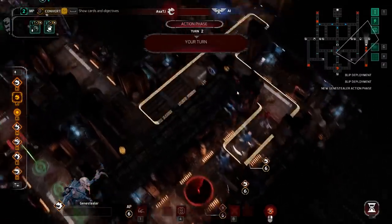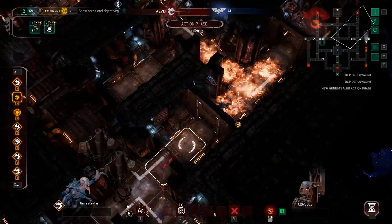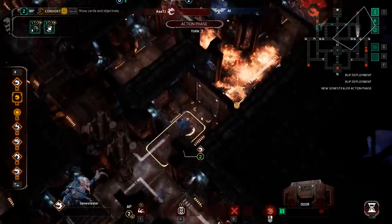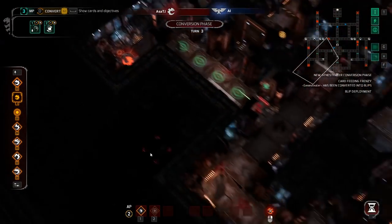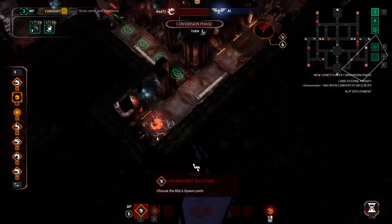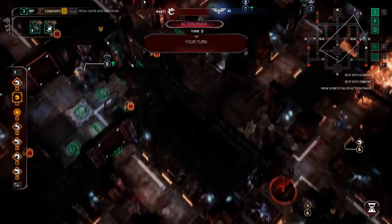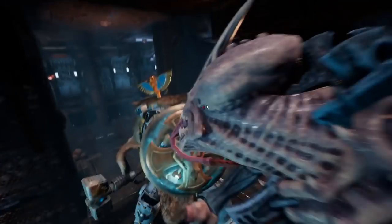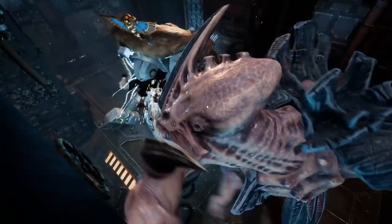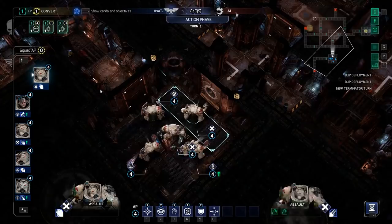When playing as the Genestealers, the atmosphere is turned on its head. You always have the upper hand in terms of information, numbers, and freedom of movement, but you're also forced to be cagey and deceptive as a frontal assault is more than likely to fail. It feels a bit less shirt-wringing, but also more fun. Finding the chink in the armor of a space marine formation that would allow me to isolate the metal-clad crusaders and skewer them one at a time rarely got old. I just wish it controlled a bit better.